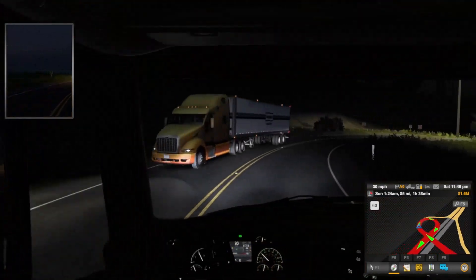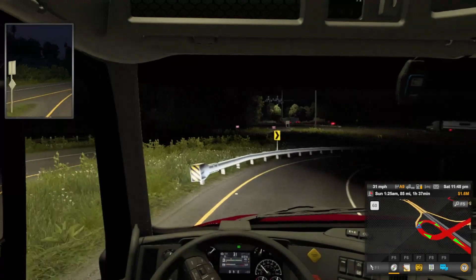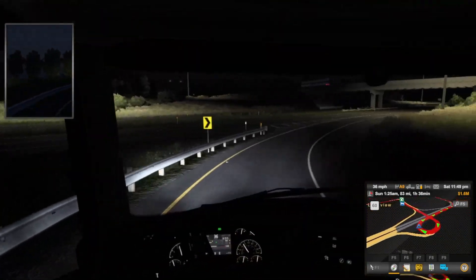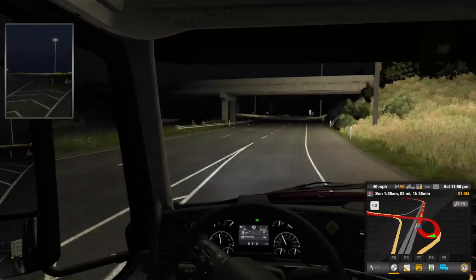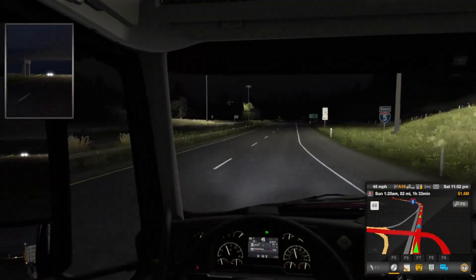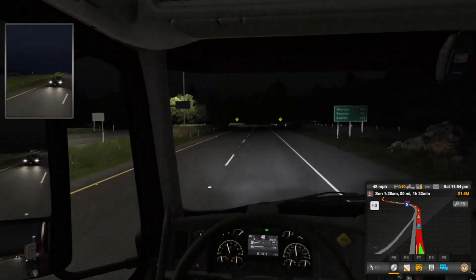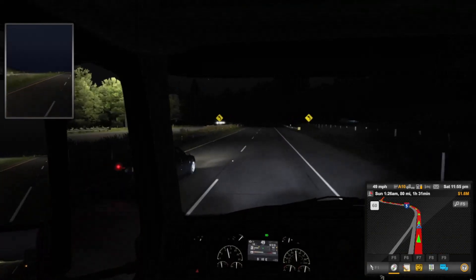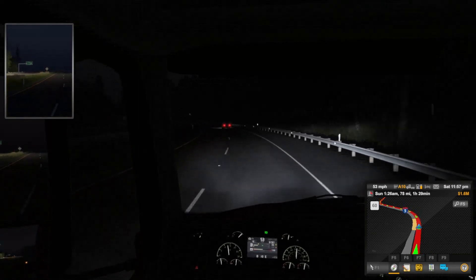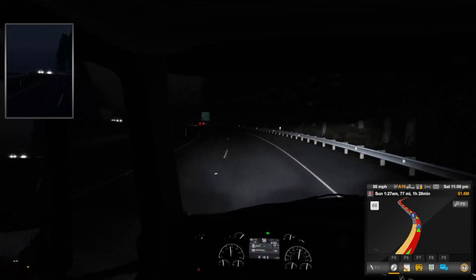Heading down this ramp right here. Got to be careful of this guard rail — it's not very lit up, I can really only see using my headlights. Surprised there isn't a bit more light but it's alright. As you can see it's not very busy here at all on this bit of road — pretty quiet. Hopefully that makes the drive go a lot quicker; when it's more quiet it's quicker to get to the location.